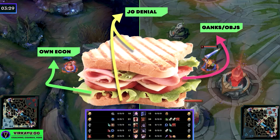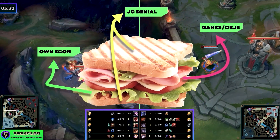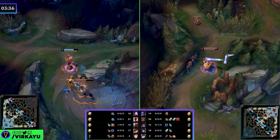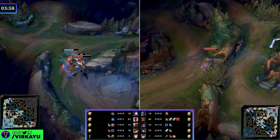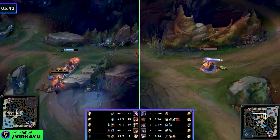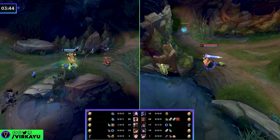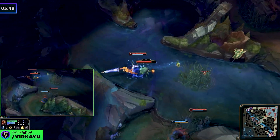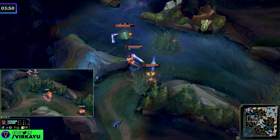Because without the bread, everything would just fall out. If you can deny the enemy jungler, you can very easily get your own econ, very easily gank lanes, and you don't have to worry about his econ because it's your econ, and your lanes aren't being ganked because his lanes are being ganked by you. In this case, we know the Lee Sin started bottom side, we have a much faster clear, so we go to the top side and leverage that priority into a free scuttle crab.